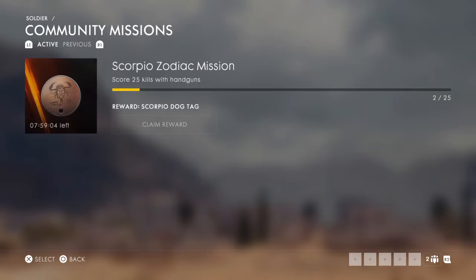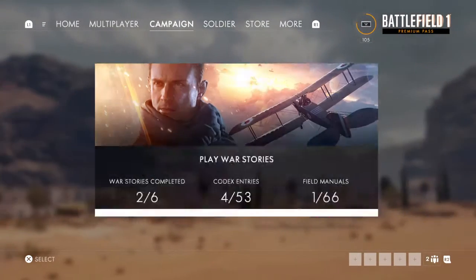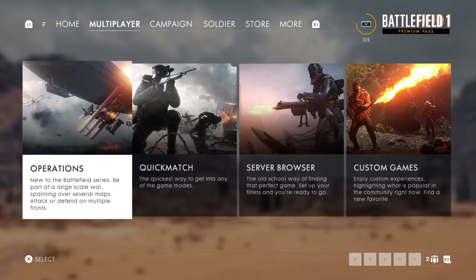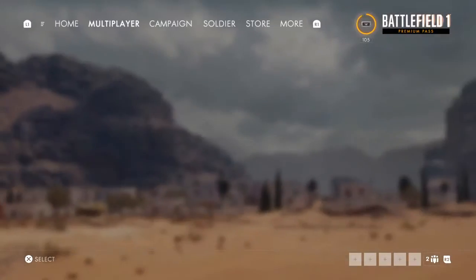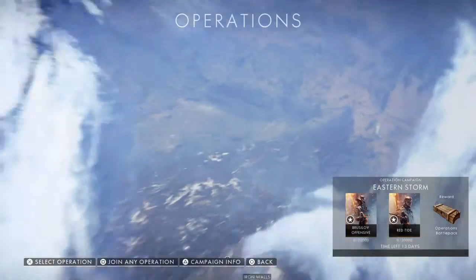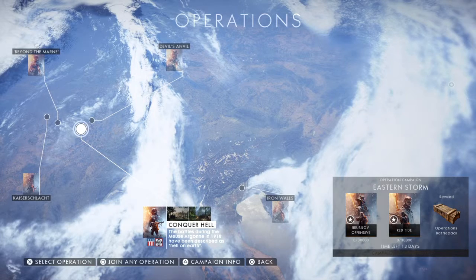Does it say anything in the community missions? Nope. Let's have a look at what it looks like — let's go on Operations. How does that look if I go on it now? Oh my god, it looks so cool.